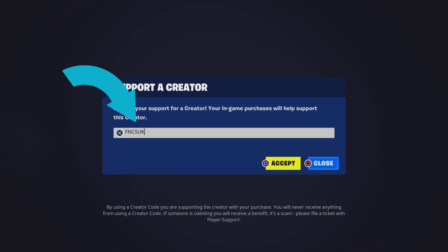I do have a Support-A-Creator code — it's FNCS UK. It's much appreciated if you use it. All you've got to do is type it in and click accept.